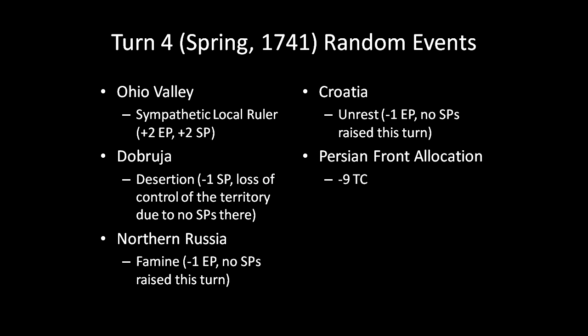Regarding the Persian front allocation, Turkey must pay 9 Tricorn. The Jacobite rebellion is still holding on, though they have suffered one battle loss. They do not raise any reinforcements to help out their beleaguered troops, and if they suffer one more loss, the rebellion is permanently crushed.